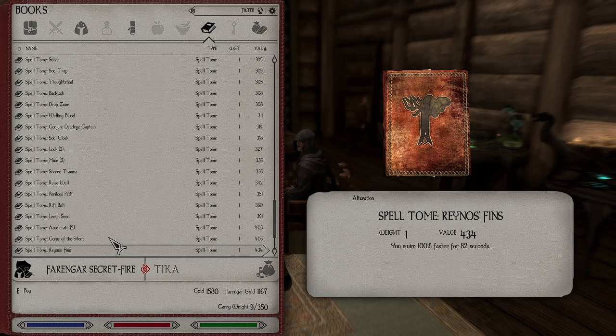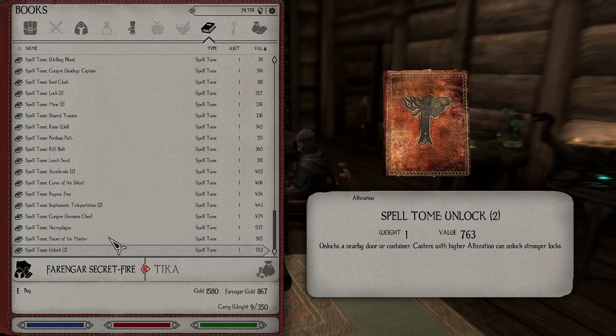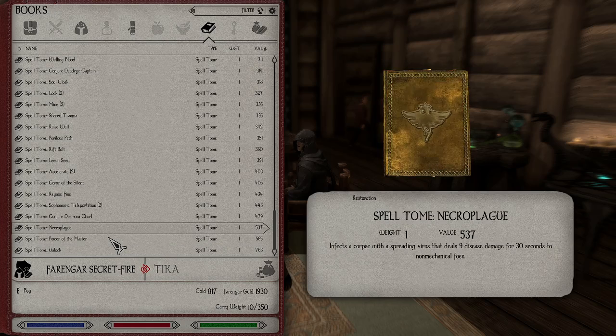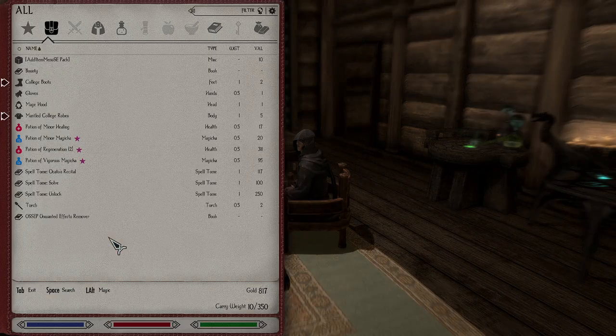Somebody was saying I should actually have Akato's Recital cast Accelerate to level up my Alteration. Also got Sophomoric — teleportation. All inventory is transferred to the caster's home, by default the College of Winterhold. That's not very good — I don't want all my inventory getting teleported. We're gonna buy the unlock spell, and that is all we've actually got, and that's pretty much all the cash we've got as well.